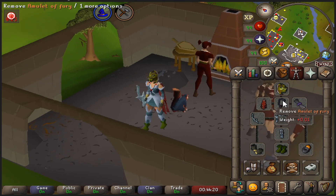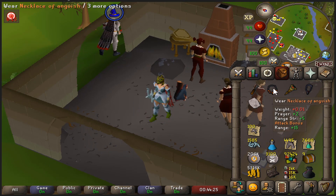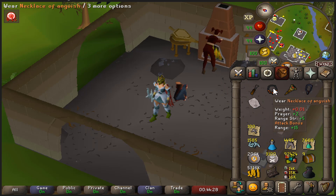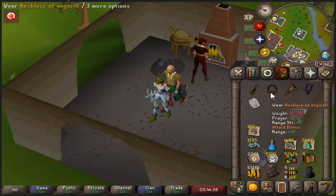Compared to the fury I'm using right now, the anguish provides five higher range attack bonus, and it also gives plus five ranged strength — an awesome stat you cannot find on the fury at all. But it loses its defensive and melee bonuses completely, as well as giving lower prayer bonus. So it definitely is a trade-off, but I think it will be worth it if we're gonna use the bow in as many places as I expect.